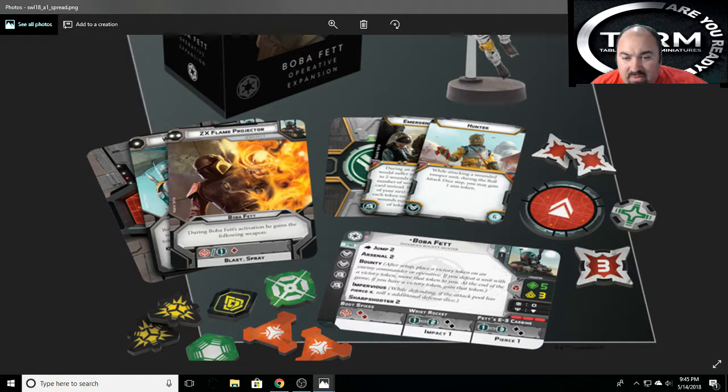Bounty: after setup, place a victory token on an enemy commander or operative. If you defeat a unit with a victory token, move that token to you. At the end of the game, if you have a victory token, you gain it. So Bounty gives you an additional win condition during the game if you can get Boba Fett to kill whoever has the bounty on their head — pretty cool flavor.